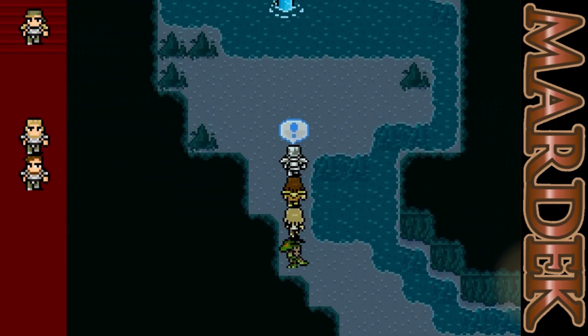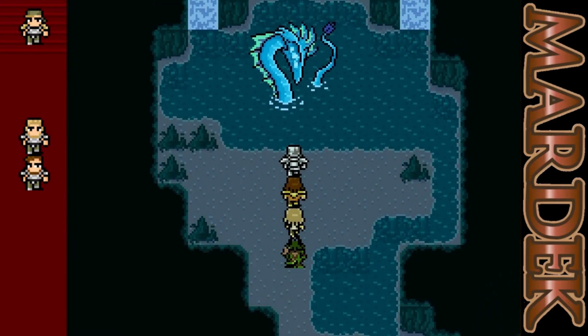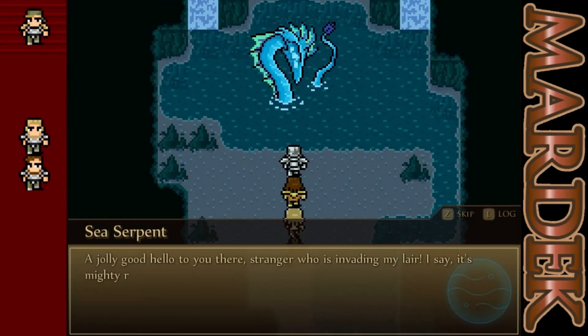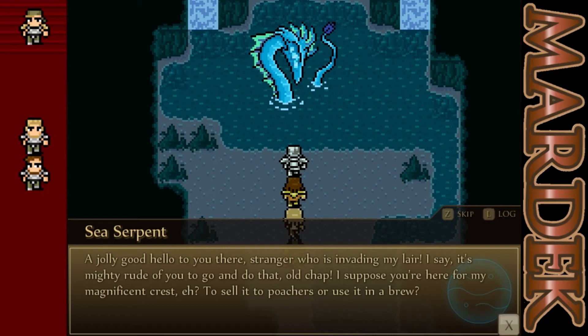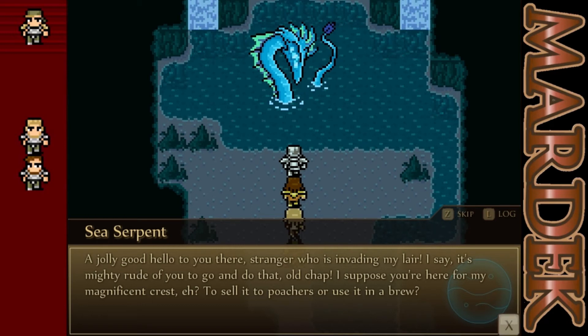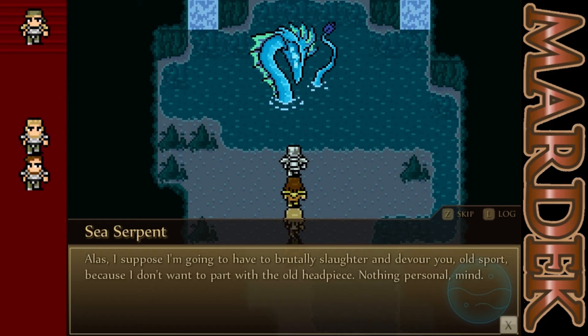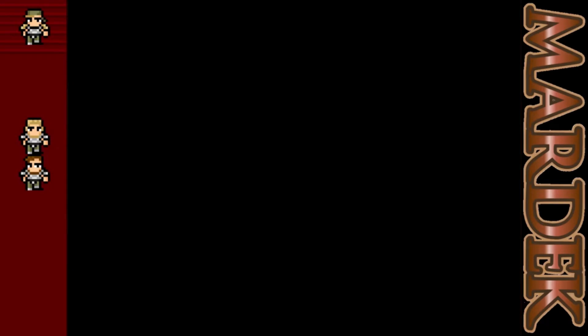Let's check out what's over here — oh, I think I see something. Whoa, that's cool. A jolly good — wait, Caesar was talking. A jolly good hello to you, stranger. He's invading my lair. It's my duty for you to go and do that, old chap. I suppose you're here for a magnificent crest, eh? To sell it to poachers or use it in the brew? Alas, I suppose I'm going to have to brutally slaughter you into value, old sport, because I don't want to part with this here old headpiece. Nothing personal, mind. That's a really weird foe.